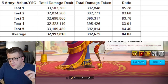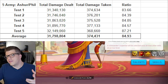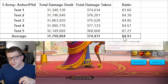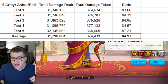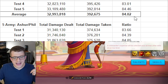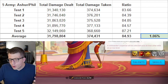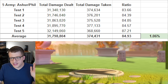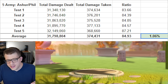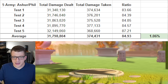Next we replace YSG with Philip as the secondary for Ashrapanapal. On average we deal 31 million 798,000 damage and take 374,000 damage in return, for a ratio of 84.93 damage dealt per damage taken. Comparing that to Ashrapanapal with YSG, the ratio is actually better for the Ashrapanapal-Philip pairing — an improvement of about 1.06%. Benching YSG for Philip is roughly a one percent increase in your damage trade. Is that worth 690 legendary commander sculptures? Probably not.